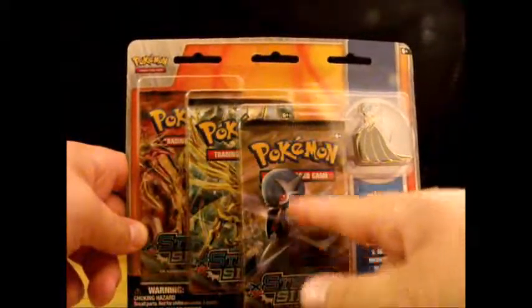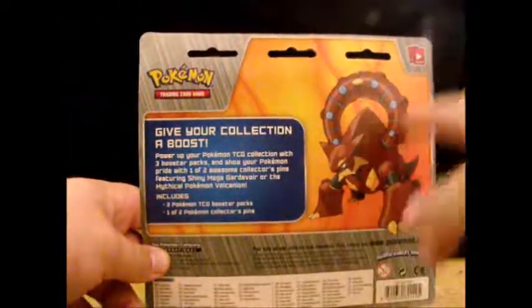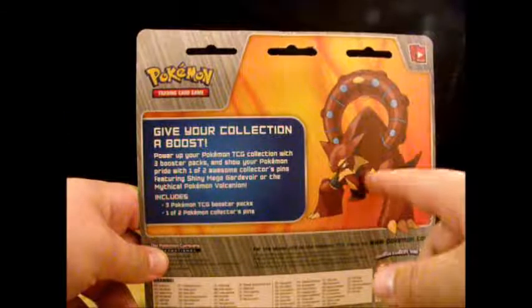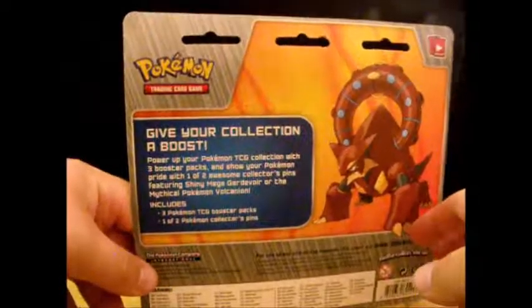So it's got three Steam Siege packs, one with Shiny Mega Gardevoir on it, the Shiny Mega Gardevoir Pin, and on the back a picture of Volcanion. So no wasting time, let's get right into it.